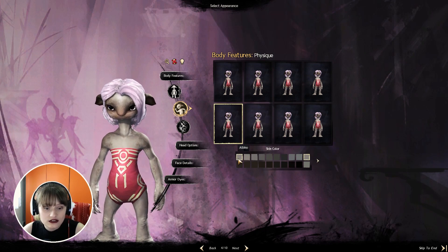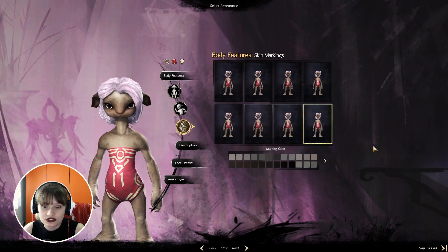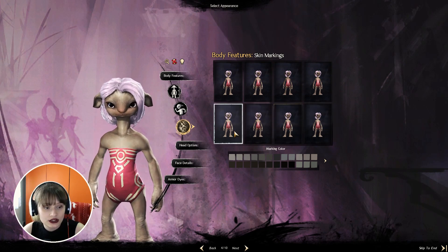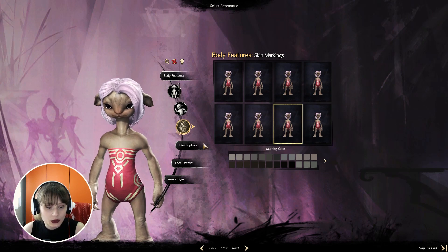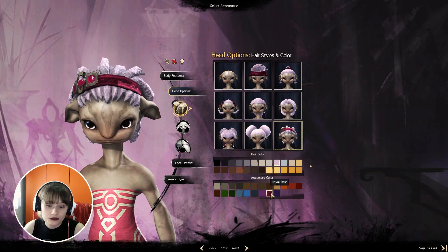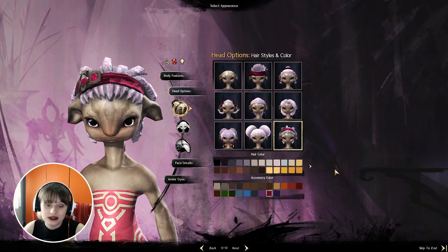For her skin color let's go with light cream — I like the light cream. For the skin markings let me check that out. I think I will use this one. For the head options we are picking the hair. I like this hair with the pink accessory. For her hair I think I will go with pink simply because this class is all about pink, and I think it would be very beautiful to pick the light pink color. For the face let me pick something that I personally like — I want my Asura to look beautiful.